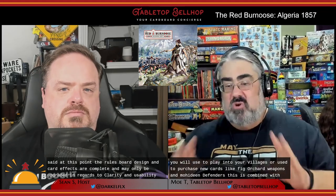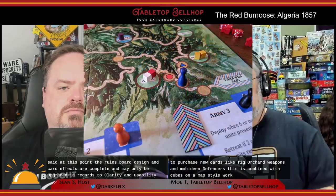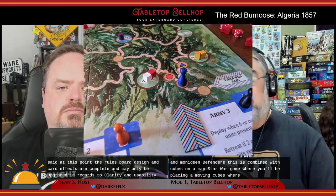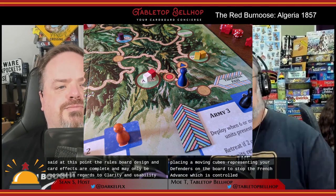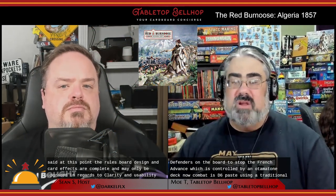This is combined with a cubes-on-a-map style war game, where you'll be placing and moving cubes representing your defenders on the board to stop the French advance, which is controlled by an automata deck. Combat is D6 based using a traditional war game combat results table. Due to this being a prototype, we don't have an unboxing video to share with you today, as we expect the production copy to be different from this prototype in some ways.